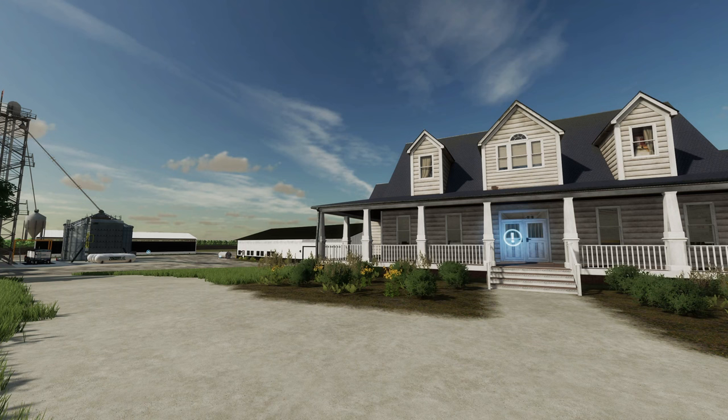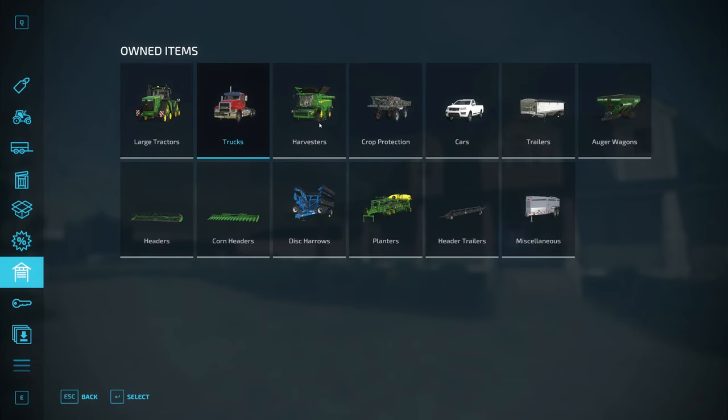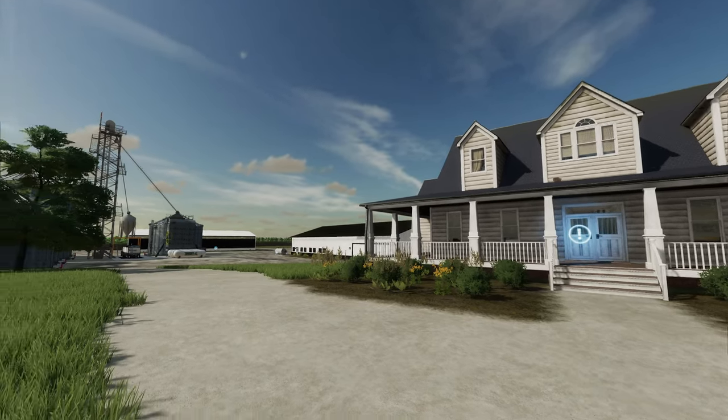If you start out in new farmer mode, you do have quite a bit. You get a 9RX, 8RT, and an 8R. You do have a max semi truck. You get an X9 harvester, a sprayer, a truck, trailer, semi trailer, and an auger wagon. A grain and corn header, the Kenzie disc, a John Deere planter, a header trailer, and the Thunder Creek fuel tank. All of this equipment comes with new farmer mode, so you're set up right out of the gate to do some serious work.